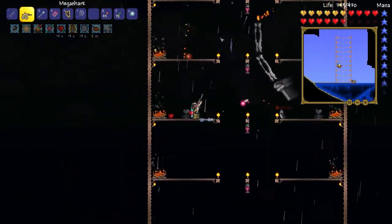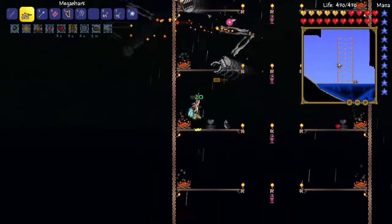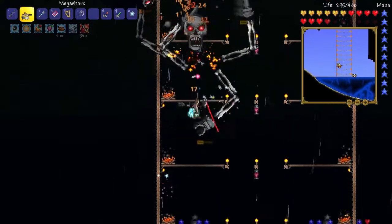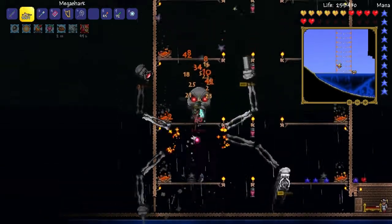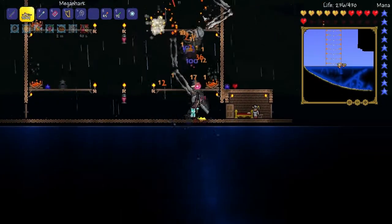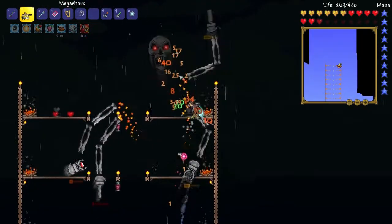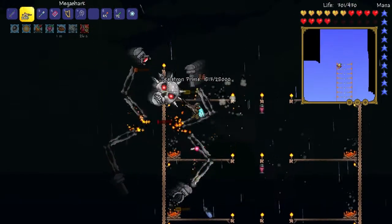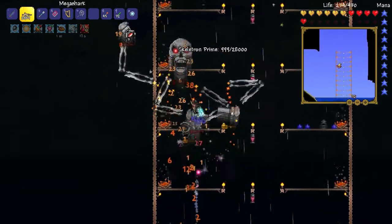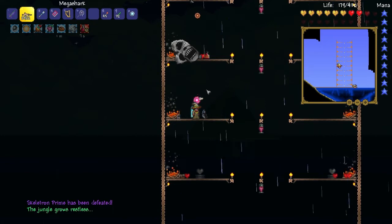Let's go down and get some more hearts real quick, because we need the hearts to live. We have him down quite a bit. He is not retreating — he is currently just flying around us. It is almost daytime. We can heal up. We have him down to 5,000 health. I'm not concerned about anything right now. He is losing a lot of health and we are getting hearts, which is good. We have him down under 4,000. Hello, Mrs. Nurse — we might need you in a bit but not right now. Hello, Mr. Skeletron, how are you doing today? We have him below 2,000. Now we just need to focus all our firepower on him. We have him almost below 1,000 — there we go, he's below 1,000. Now we just need to focus on him and not die. It's very important that we don't die, and Skeletron Prime has been slain. The jungle grows restless.